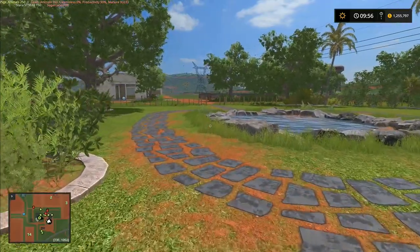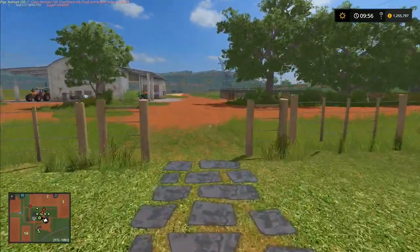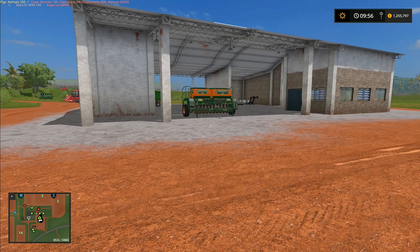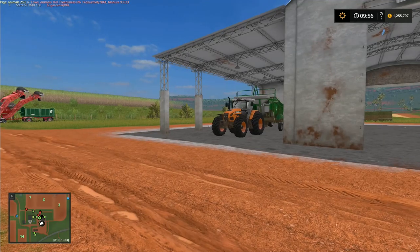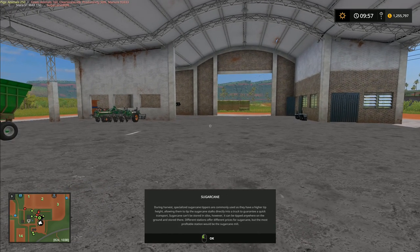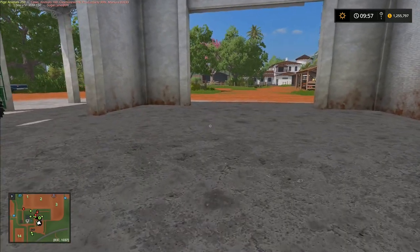Our very first task today is sugarcane harvesting. We've got two sugarcane harvesters here on this farm. We have 1.25 million dollars, which does seem like an awful lot. When we moved from Gorala we had sponsorship from large agricultural companies including Stara and Case. During harvest, specialized sugarcane tippers are commonly used as they have higher tip height, allowing them to tip the sugarcane stalks directly into a truck. Sugarcane cannot be stored in silos, but it can be tipped anywhere on the ground. The most profitable station would be the sugarcane mill.